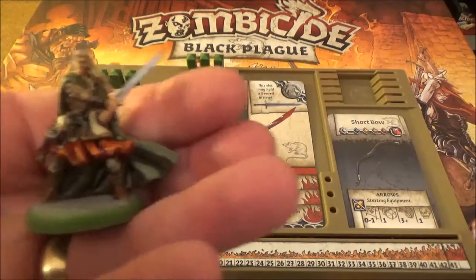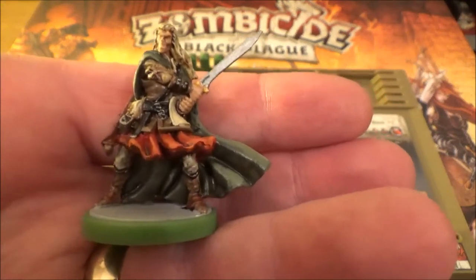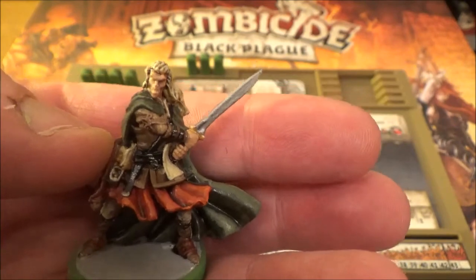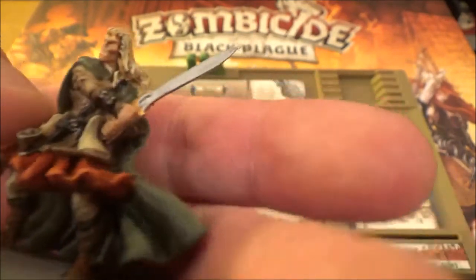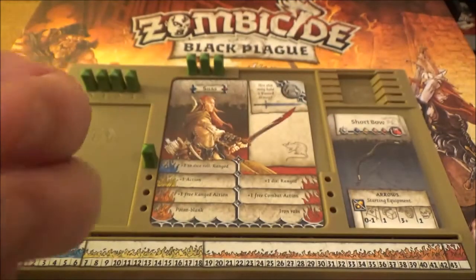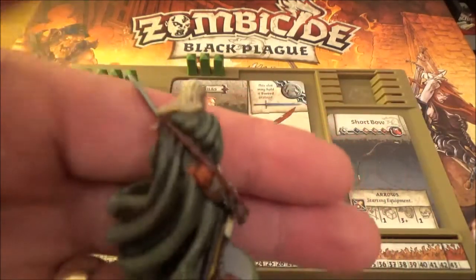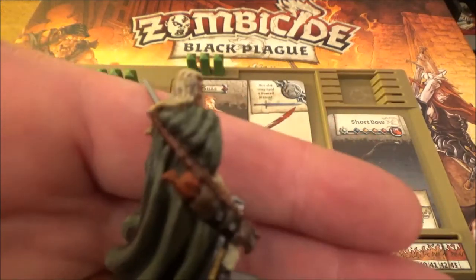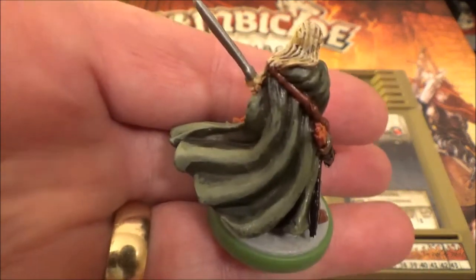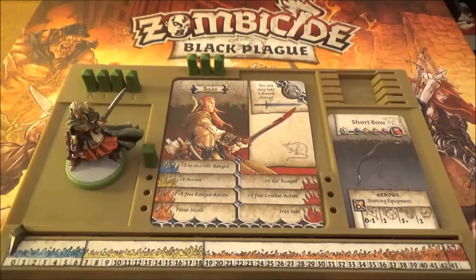Let's have a look at his mini - there he is! He pretty much looks like a ranger type of character, all greens and browns with a bit of red. He's holding his sword there. I did make him look a bit Legolas-like, even though on his player mat he's got some sort of red hair going on - he's decided to go blonde. He's got some red feathered arrows, and his bow slung over his back and his flowing green cloak. That is Silas.